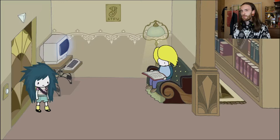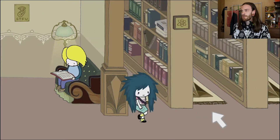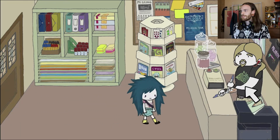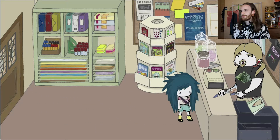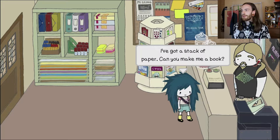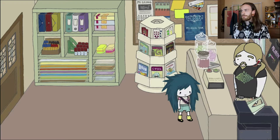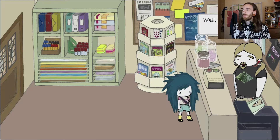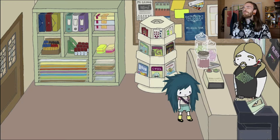We're so close to making our little bible, and then we're gonna get some disciples. I'll give him the sheets of paper so he can make me a book. I've got a stack of paper — can you make me a book? Of course I can, but you've got money, right? I don't have any money at the moment. Without money I can't do anything for you, sorry. You could have led with that — you could have led with the fact that I had to pay. Dickhead, your goatee sucks, bro.